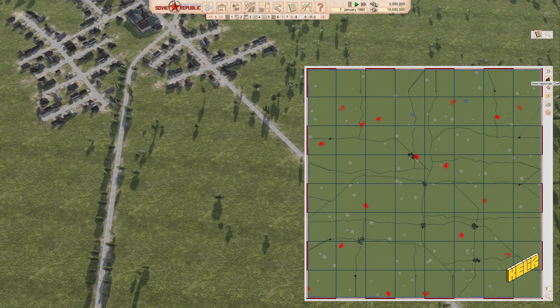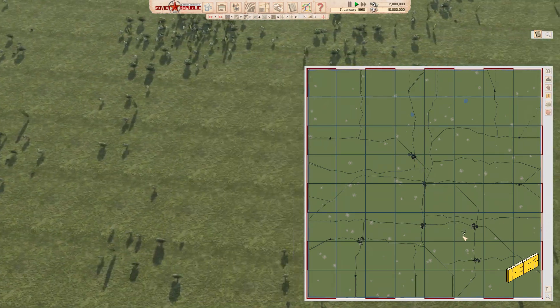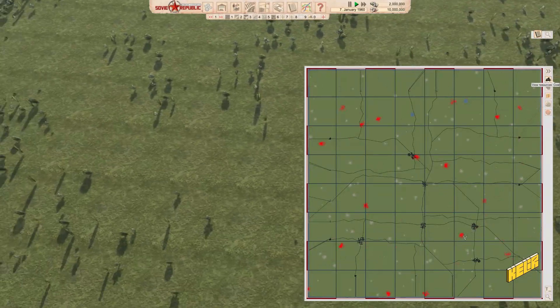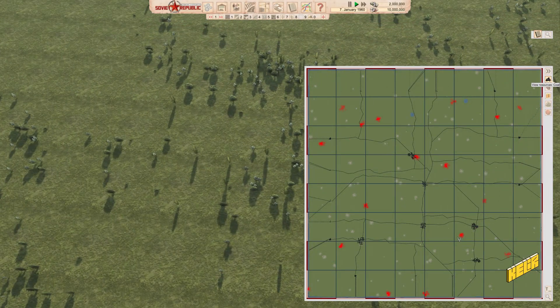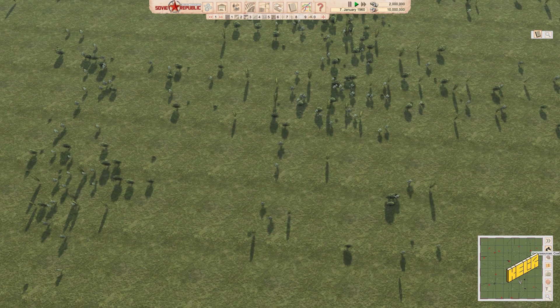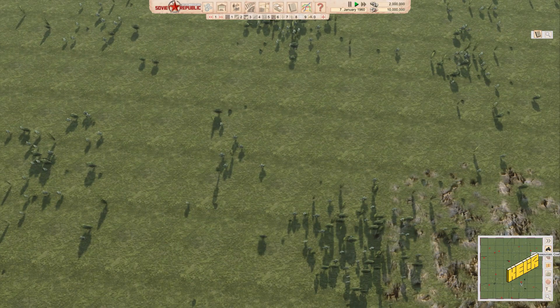Let's get that going. What about here — is this too far away? Actually this isn't very far away so we could get our coal plant here. One of the things I find difficult is there are no markings — I haven't found an overlay yet while playing this game.